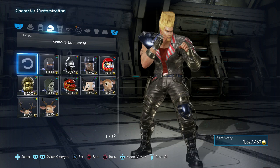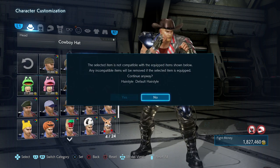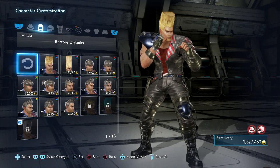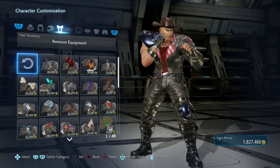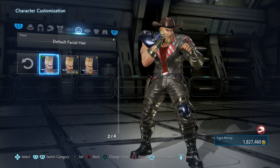Let's get started. So the first thing we need is a cowboy hat — gotta get that cowboy hat. Right there, boom, cowboy hat. Next, we got the cowboy hat.